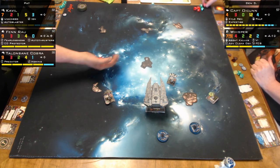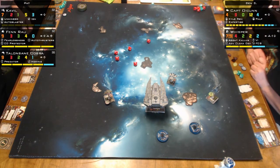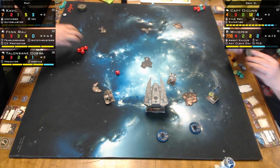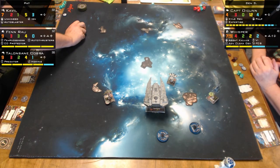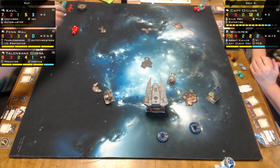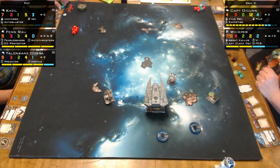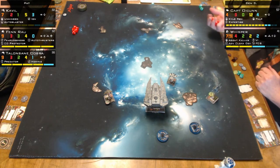X-Wing Dice Statistics app — XW Dice Statistics. The statistics boil down to you get 1.75 evade results on average with an evade token with four dice, which is what it gives you, versus 1.5 average. He did really horrible — he had five dice and he had one hit. He was rolling bad. Twice he had five dice rolls and he only did a few damage to me.